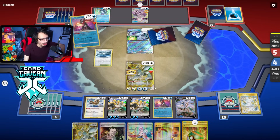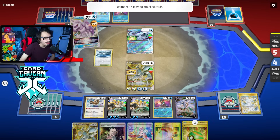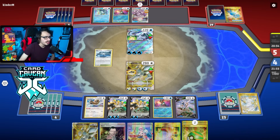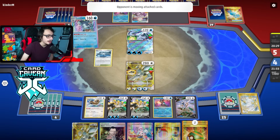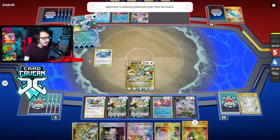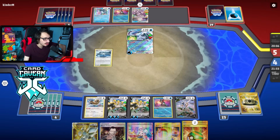Yeah, we can knockout Chien-Pao, Iono them to three — actually Iono out of three is pretty good too, especially because they've already Star Portaled and have no Bibarel in play. And we get to Path them. All we have to do is knockout Palkia and Chien-Pao to win the game. Now that they got rid of the Stadium, I get Arceus back, so I can Starbirth for what I need. We can knock out this Chien-Pao — Shampou! Gigas-Path is basically all we need.